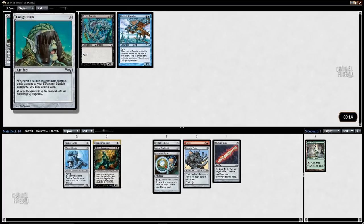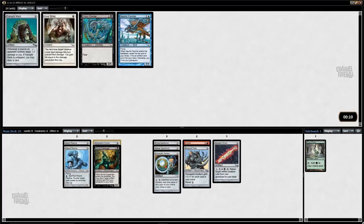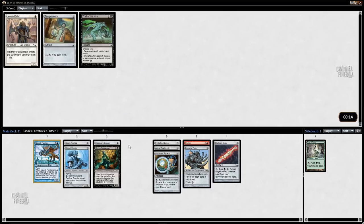I do like Farsight Mask a lot — it was good in the first throwback draft I did today, which was sweet. I kind of like Auriok Familiar with Imperial Plate and such a high artifact density. So I think I'm just gonna take that. I'll take Will-o'-the-Wisp — it's a sideboard card.